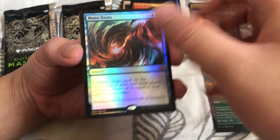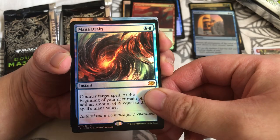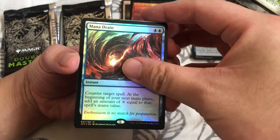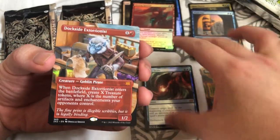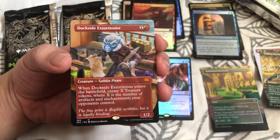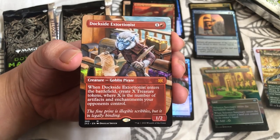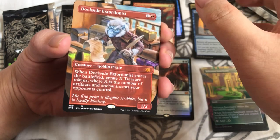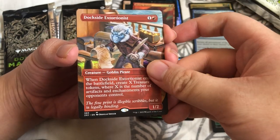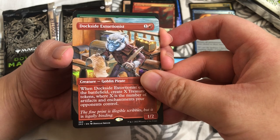Let's see the next one. Dockside Extortionist! Oh my god, what a pack! Holy sh**! What a pack! Dockside and Mana Drain — what's the next one? What's the next foil — it's green!